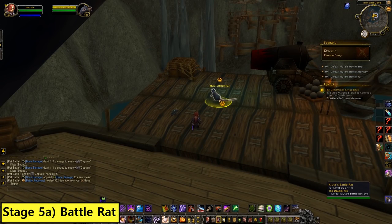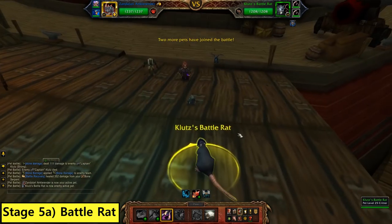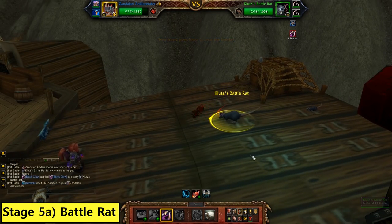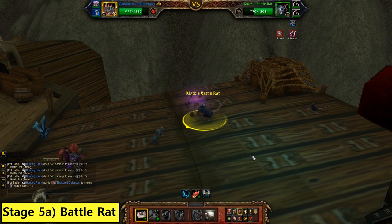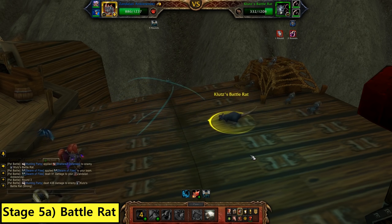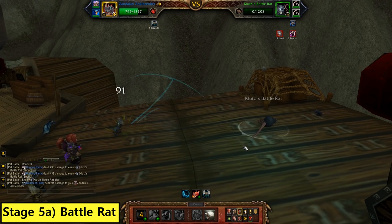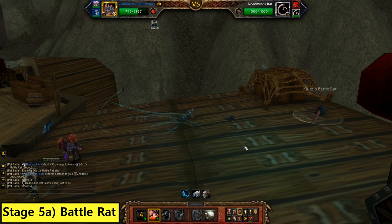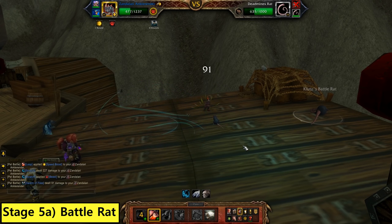In stage five we have three more trash pets to fight. The first one is a Battle Rat — it's got a little hat on him. I'm using my Zandalari Ankle Render. You could also use a Knee Biter or your favorite beast damage. With the Ankle Render or Knee Biter, go Black Claw, then Hunting Party, and just watch his health melt away. You should have plenty of juice left to deal with the backline pets.